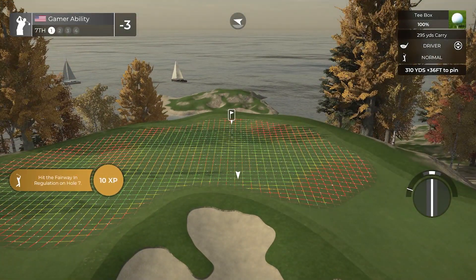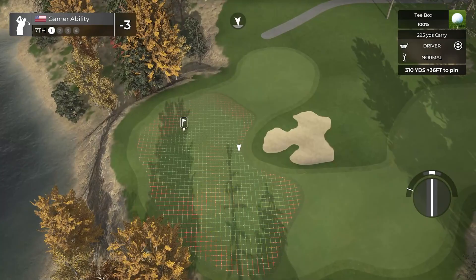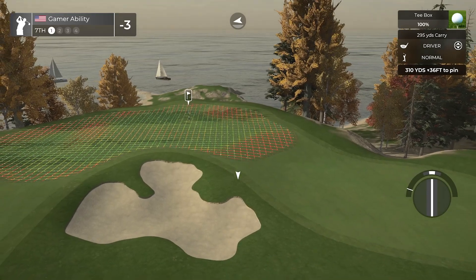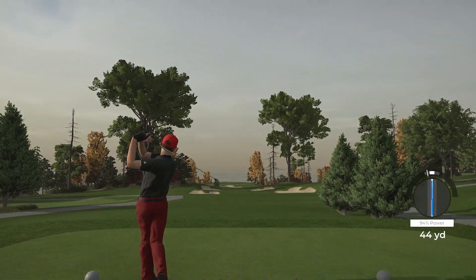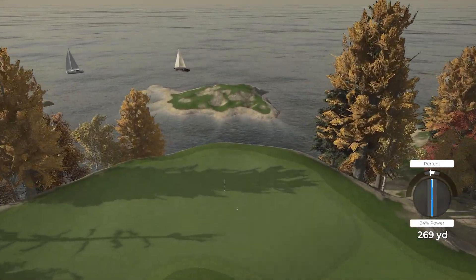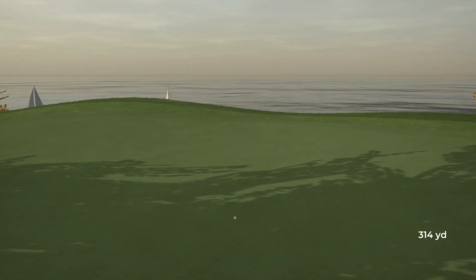Now we go to my favorite type of hole in golf - the drivable par four! This is how you design a drivable par four right - you give danger, you give opportunity, but you give danger. Look what Richard did here, look at the backdrop. For the showcase we are going for this 100 percent. Richard gave us a nice backboard - let's see if Ryan can pull it off. There's the partial driver - that is a beautiful golf shot. What a golf design that is, just beautiful!